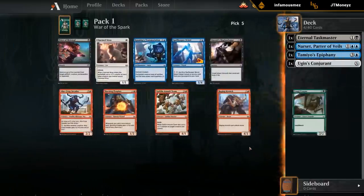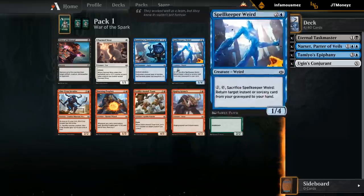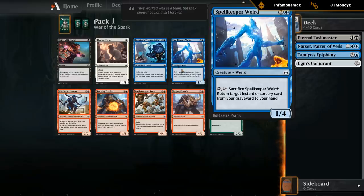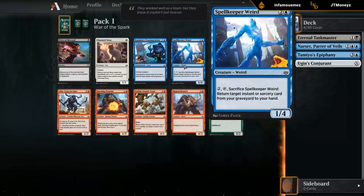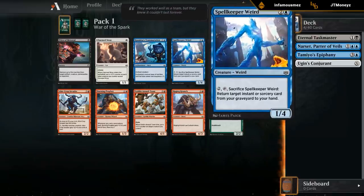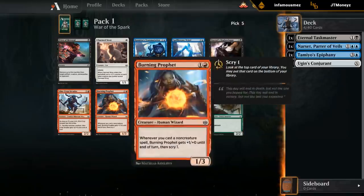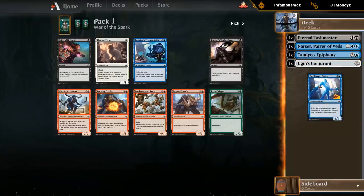I think Burning Profit is a better card than Spellkeeper Weird, but Spellkeeper Weird keeps us in blue. So the consideration is: do we take Burning Profit and maybe switch into blue-red spells where Profit is great and a great two-drop? Or we can just stick to Weird, which is a fine three-drop in any blue deck. Then we could still be blue-black, and if the next pack has a great red card, we can make the switch and ditch the Taskmaster. We'll stick to the Weird. The upside is that if we open a great black card next pack, we can stick to blue-black and not give up on any cards - even though Profit might be a better card by itself.